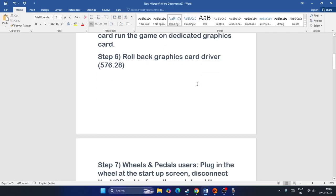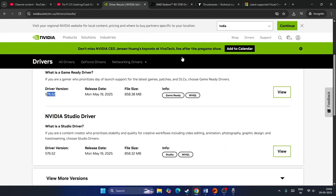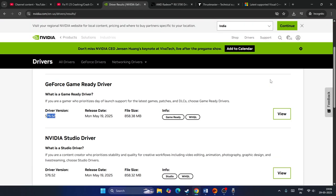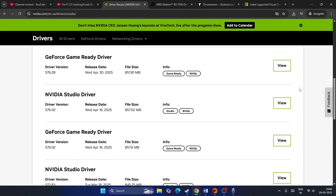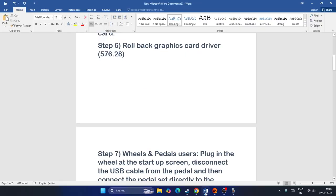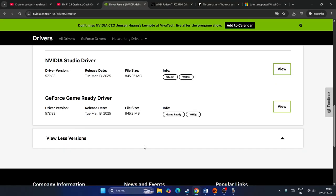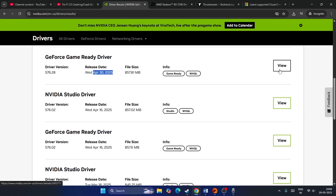If the issue persists, roll back your GPU drivers to an older version. For Nvidia, go to the driver list and find version 576.28, released April 13, 2025. Download and install this older version and check if the problem is resolved.